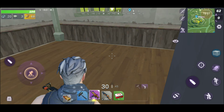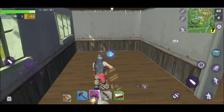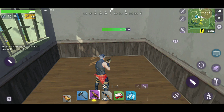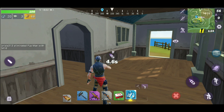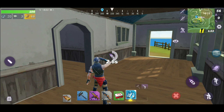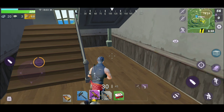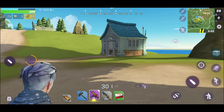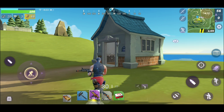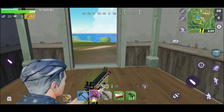I found a shield — I guess I'm a drinker now. They actually also have mini shields and another type of shield, I don't even know what it is — I used it and I don't even know what the heck it did. I'm just going to this other house. You'll always find chests in this building. And I got a revolver.